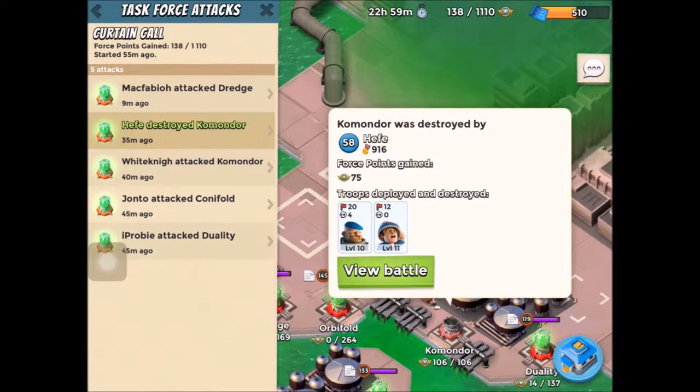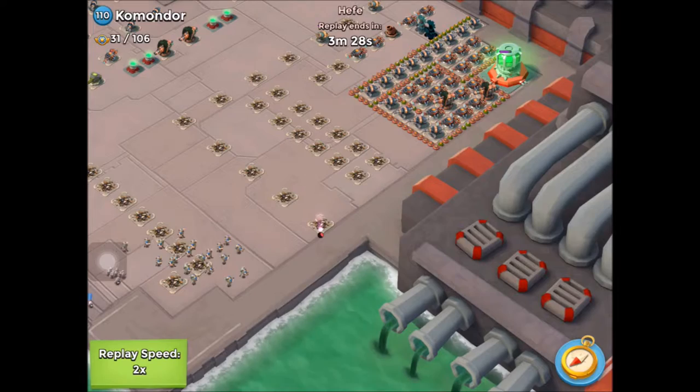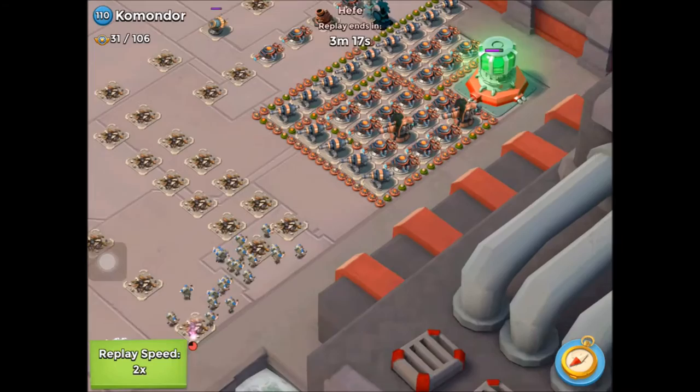We then move on to our task force member, Heafy. He's attacking with level 10 Grenadiers and level 11 Medics. He's going to land on the right-hand side and head down the right-hand edge. To be honest, he probably doesn't need the Medics — he probably could have gone with all Grenadiers, but he chose to send some Medics as well.